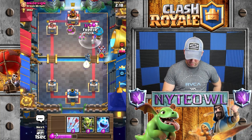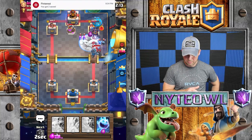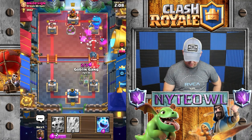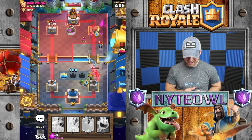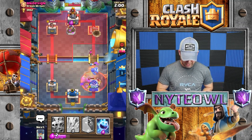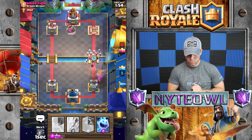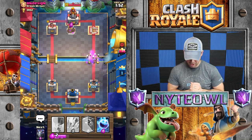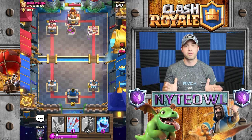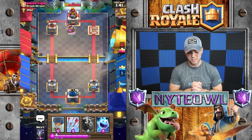The mega minion should be able to take out the golem, and then we'll freeze — boom! That was a pretty good freeze. We dropped goblin gang and took out that tower already — first push of the game! He's got poison, so he poisoned us. I'll take out his archers with skeleton army. Not sure if he's way up on elixir or was just super aggressive.